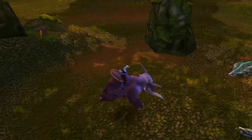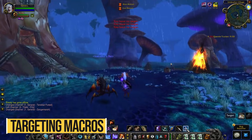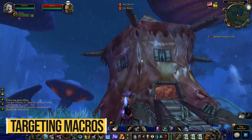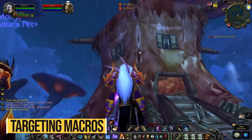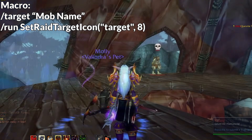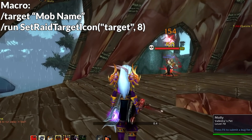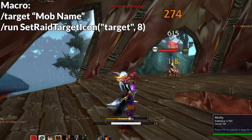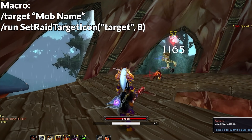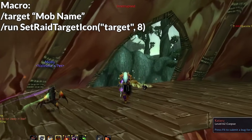Another useful trick is targeting macros. Whether you're waiting for a contested mob to respawn or looking for where a mob is hiding among a bunch of others, you can use targeting macros to target the closest enemy that matches the mob's name you're searching for. You can then mark it with a raid marker to make it even easier to find — and this even works through walls. It's a very powerful and useful macro at any stage of the game.